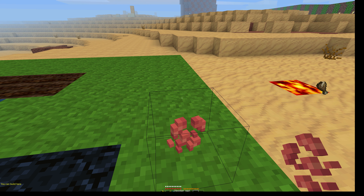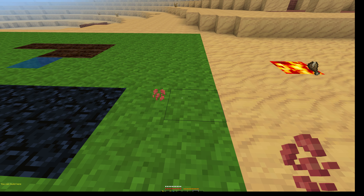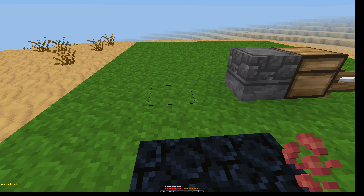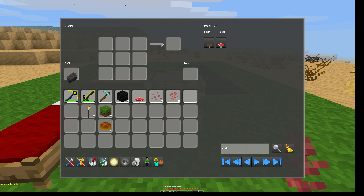It looks like this — this is what you are going to get. You cannot eat it, you cannot place it. But what you can do with it is place it in your furnace and you will get a ward brick.